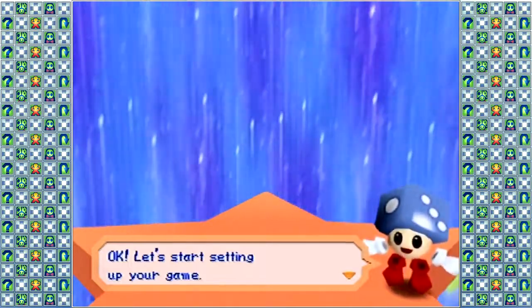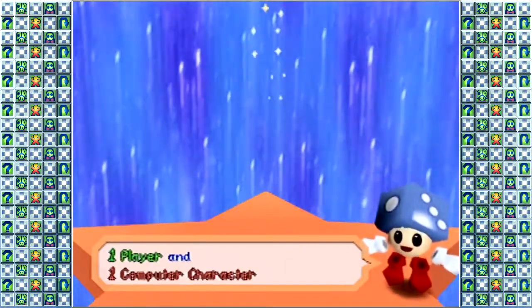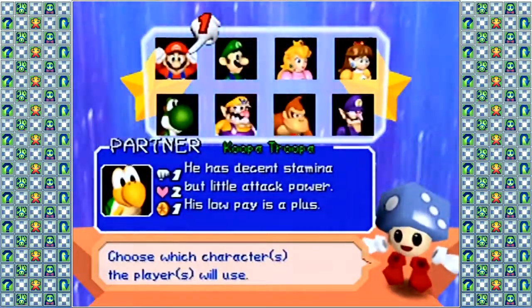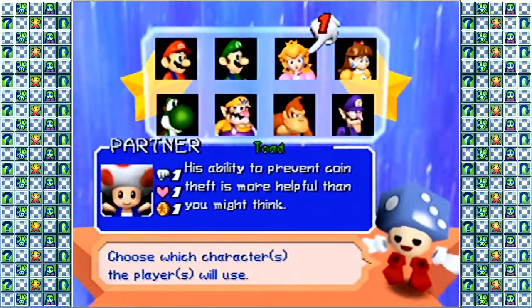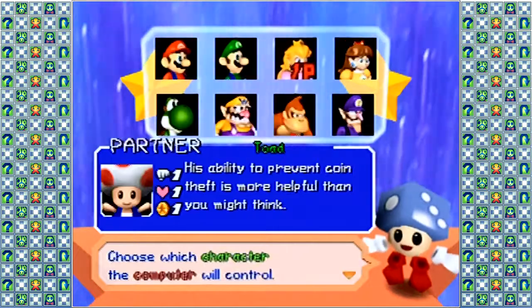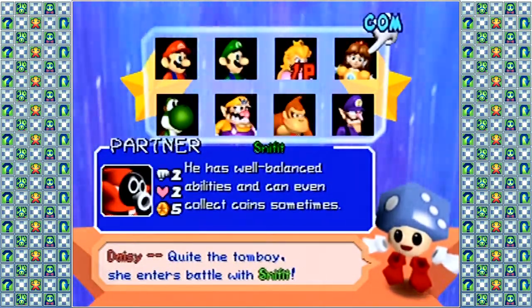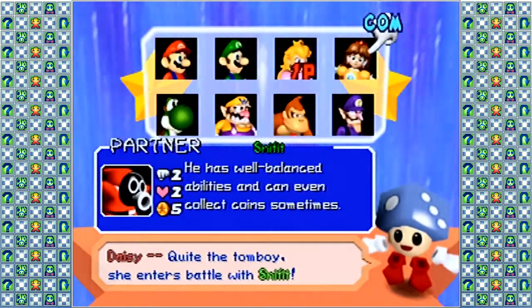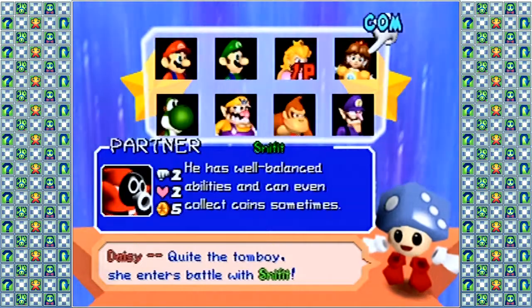The Preliminary Dual Maps! Continuing on with our theme of rivals, Round 3 will consist of Princess Peach and her partner Toad. His ability to prevent coin theft is more helpful than you might think. And her rival is her fellow princess, Princess Daisy and her partner Sniffet. He has well-balanced abilities and can even collect coins sometimes.